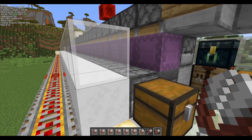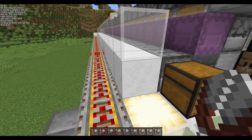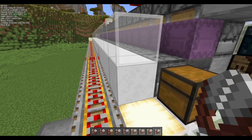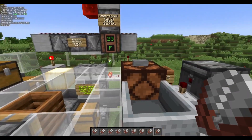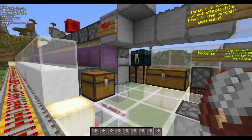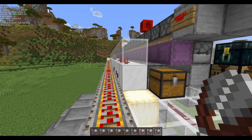And it works from 1.17 forwards because of powder snow. Powder snow is an amazing block, and you're going to see what it does in just a second. I'm just going to get in this minecart, click this note block and watch it do its thing. It's just going to spit items onto the powder snow and they're going to lose all their momentum.